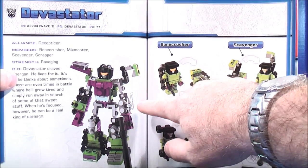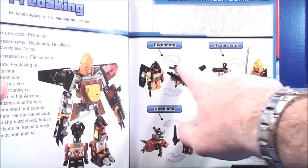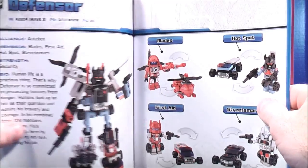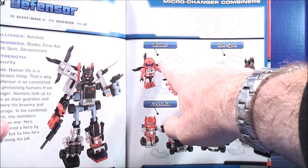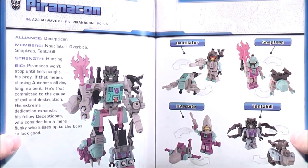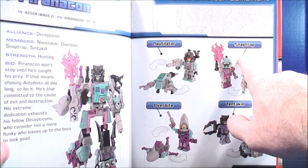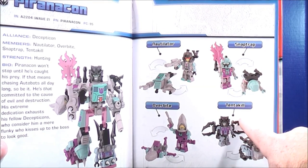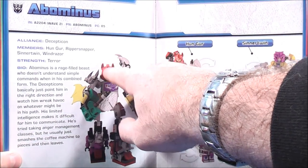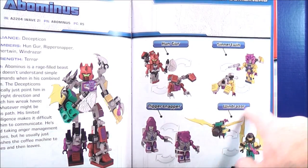Pages 128-129 give you Devastator, featuring Bonecrusher, Scavenger, Mixmaster, and Scrapper. Pages 130-131 give you Predaking, with Dive Bomb, Razor Claw, Headlock, and Torrox. Pages 132-133 give you Defensor, with Blades, Hotspot, First Aid, and Street Smart. Pages 134-135 give you Predacon — I'm not sure of the pronunciations — with Nutrelator, SnapTrap, Overbite, and Tentakill. Pages 136-137 give you Abominus, with Hunger, Sinner Twin, Ripper Snapper, and Wind Razor.